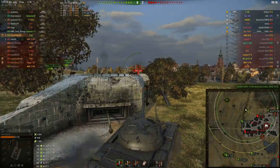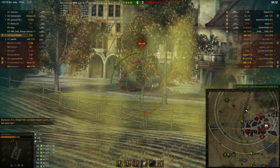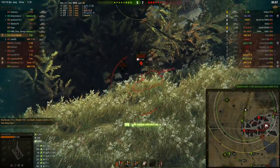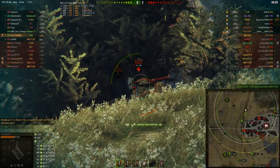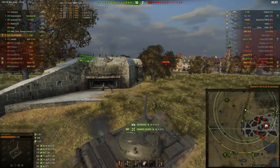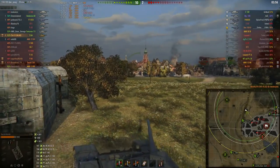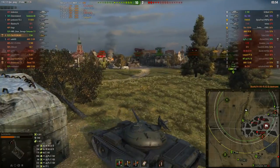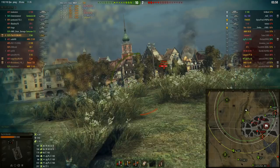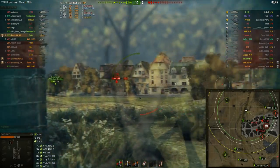I spot the E100, I peek, he spots me, I go out of the way and try to put a shot onto his lower plate. Of course that doesn't penetrate because I'm shooting down at his lower plate. We take down the VK, and this game is already looking like a very good one. Just peeking here to see if I can spot the T10 — not sure where he's going to peek out. My best guess is that he's going to peek out from one of these corners, so I'm just keeping an eye out on the map.